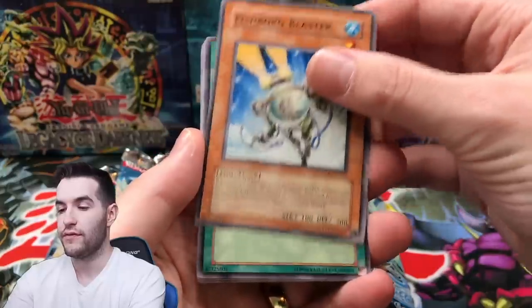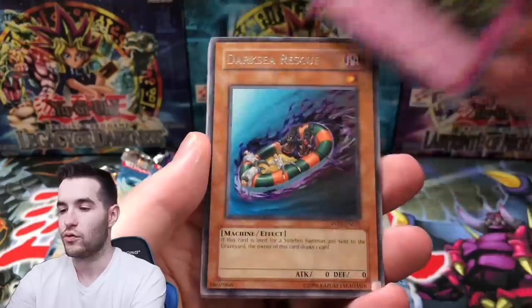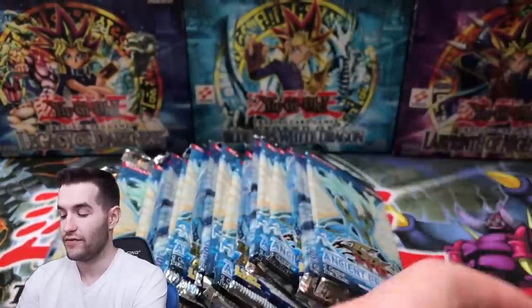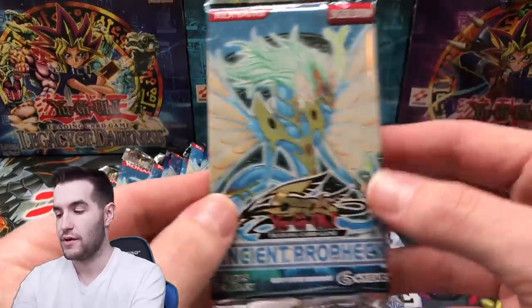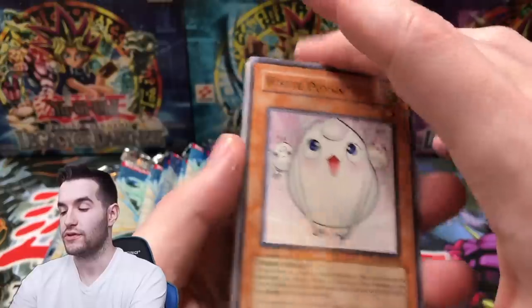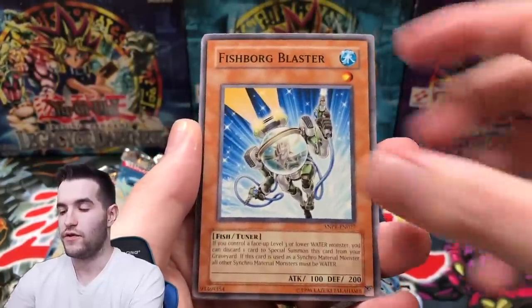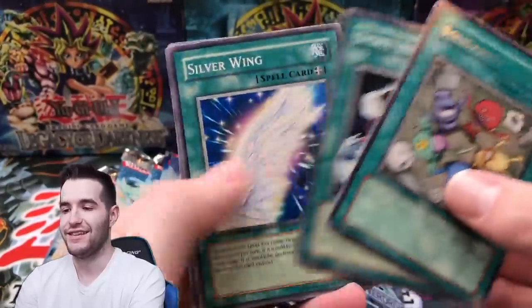We have Ancient Prophecy yet again. Fossil Dig — we will take that. Armed Sea Hunter. Psychic Soul. Dark Sea Rescue. Ancient Prophecy has so far let us down — it has not done anything except pull two commons. White Potent. Fishborg Blaster. Fossil Dig again — that's a playset. Solidarity again — same rare. Interesting.